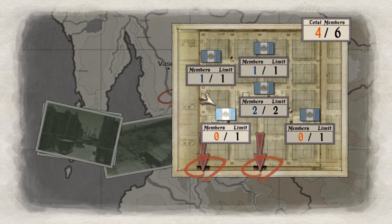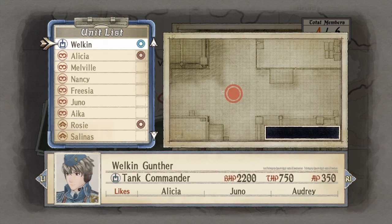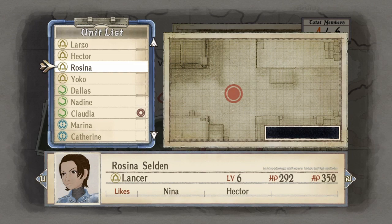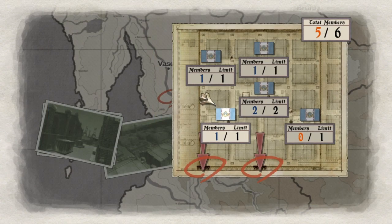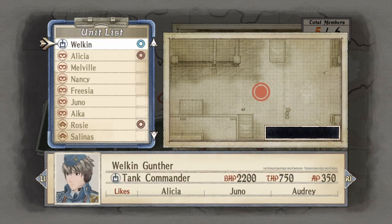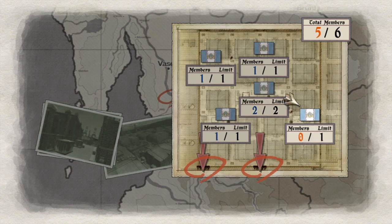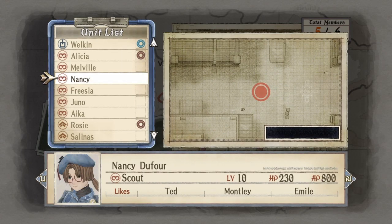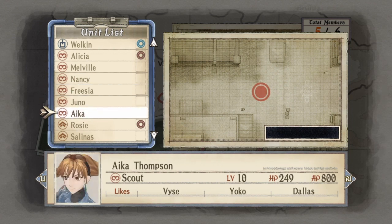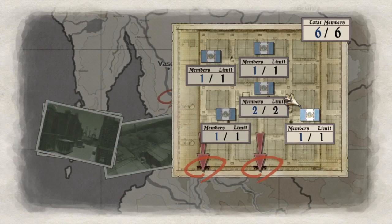This is the part where I don't know what to do — do I put someone like Largo here? Let me put Largo. I want to have the extra command points. We only have six members — that's not enough.